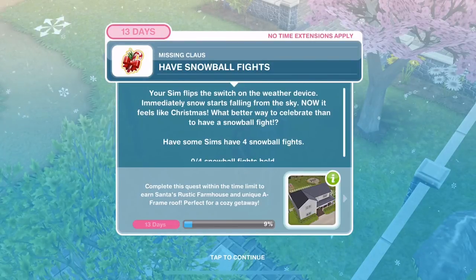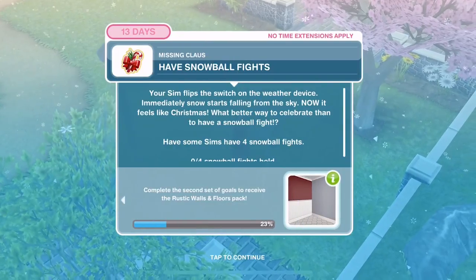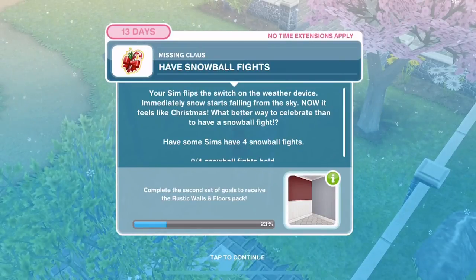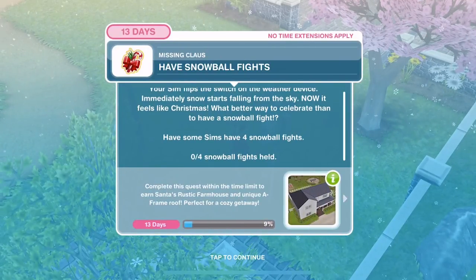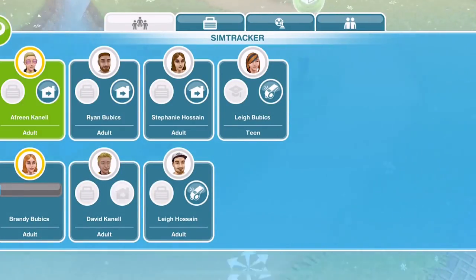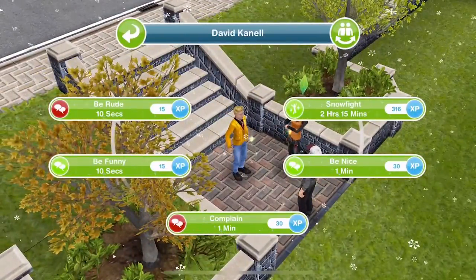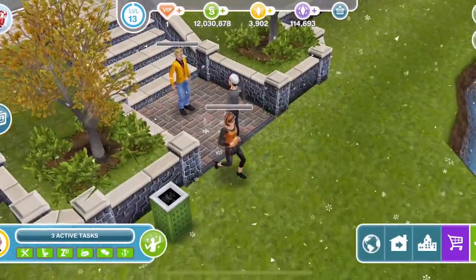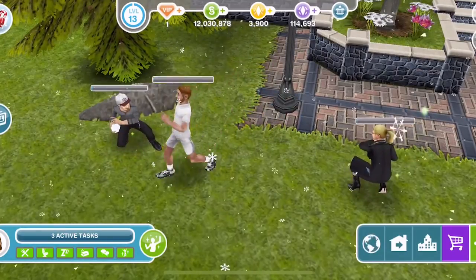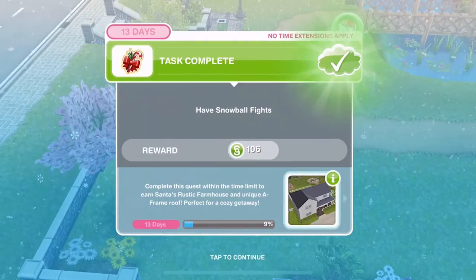Have snowball fights. Your Sim flips the switch on the weather device and immediately snow starts falling from the sky — now it feels like Christmas. What better way to celebrate than to have a snowball fight? Have some Sims have four snowball fights. Let's whistle all your Sims over to the park and click on another Sim — snow fight is two hours and 15 minutes. Four snowball fights completed.